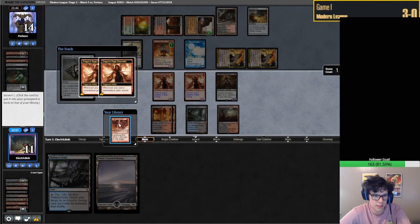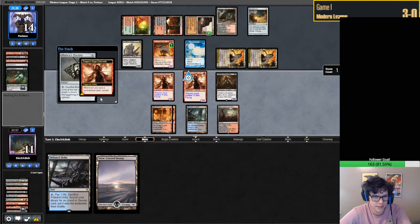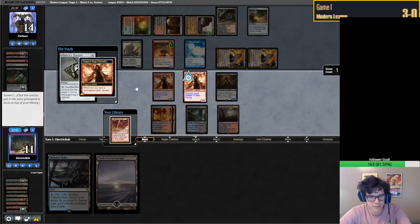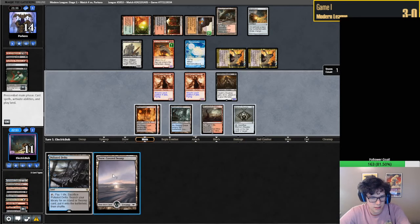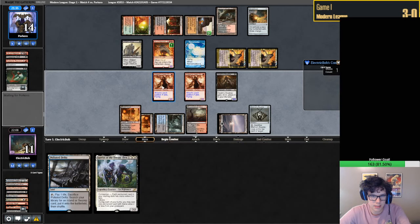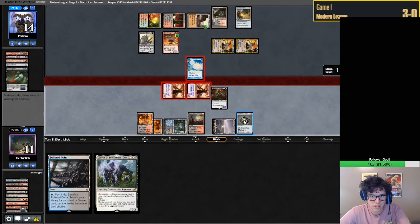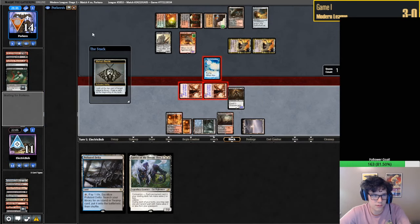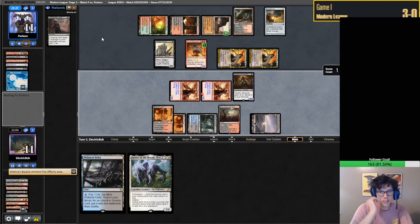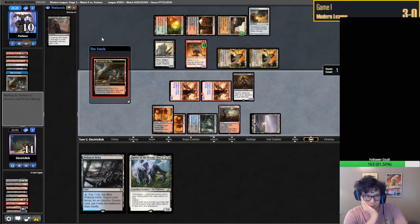A Bolt? Probably good here. A Bolt's definitely good. We're definitely in an awkward position. By Lurrus, attack. We'll Bolt for whatever reason. Drawing a Creeping Chill, which is kind of terrifying. Should probably fetch here - they do. Smart.